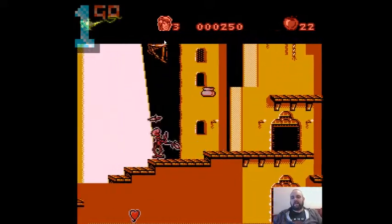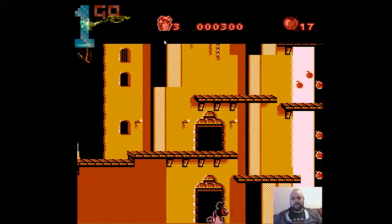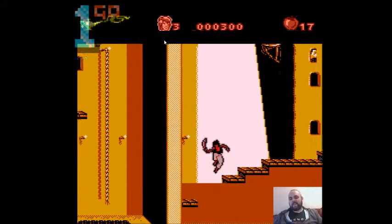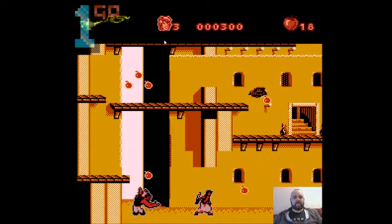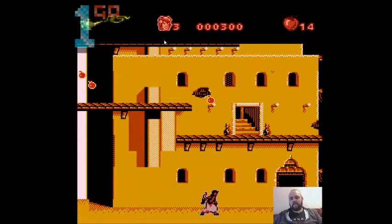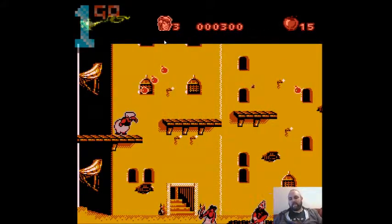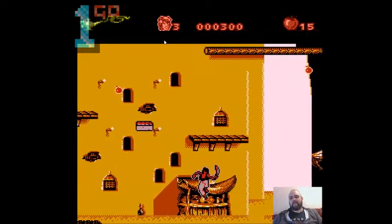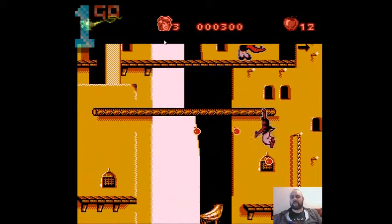Okay let's stop whinging - it's Aladdin, let's enjoy it. It's got the music from the film, it's got the graphics, what more do you want? I know what you want - the gameplay we were promised by the Mega Drive version. You don't often hear it said but the Sega version just takes a chance out of this version.